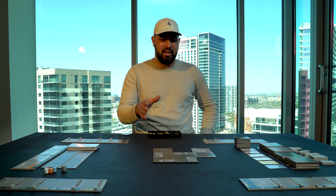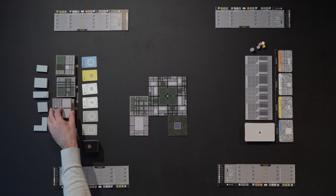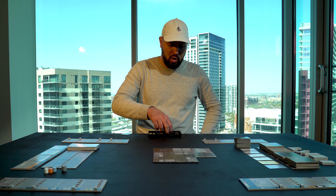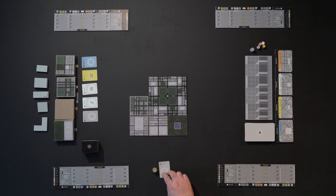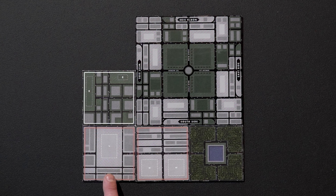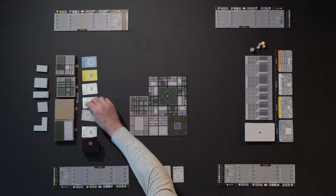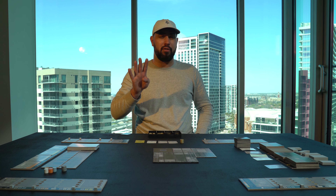Let's say the tiles are set up like this and we do a development turn again. We're going to take this industrial tile and place it here. Same as before, because we're developing a zone tile, we get $4 million for that. We're also getting one trade card for placing a new tile, plus an additional trade card for each connection — this time we're connecting to a park, connecting to downtown, and connecting to a tile of the same color. So we get three additional cards from the draft. You can never get more than four trade cards per turn.